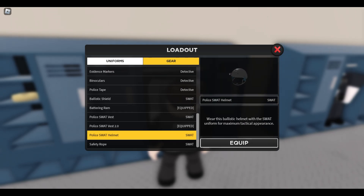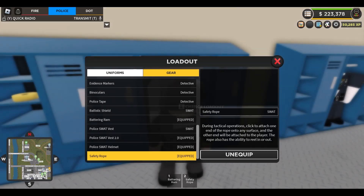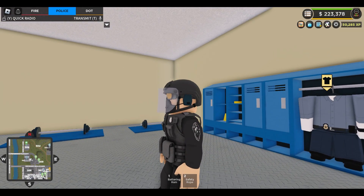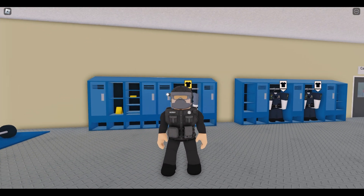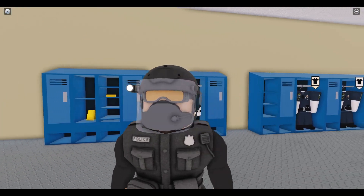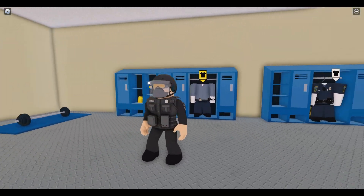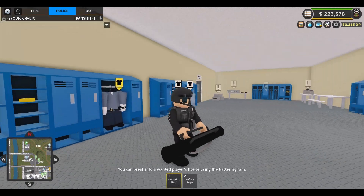The other thing we have access to is the police SWAT helmet. We'll equip that, along with the safety rope. If you look at the top right corner, there's now a helmet option in the menu bar. Selecting that, we have the face mask, face shield, flashlight, goggles, and headset. The 'remove hat/helmet' option gets rid of any particles or hair sticking above the helmet, just neatening it up. That's what it looks like with everything equipped — the SWAT uniform, the ballistic vest, and the helmet.